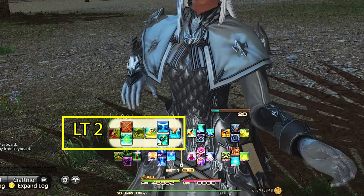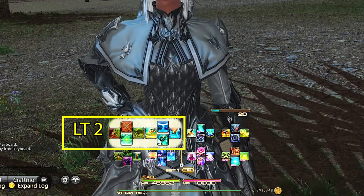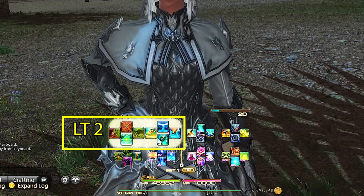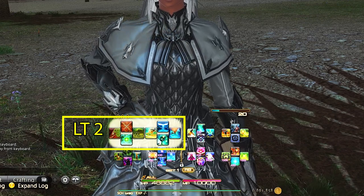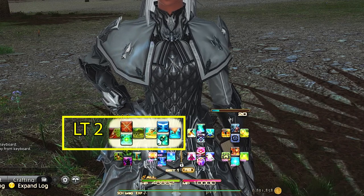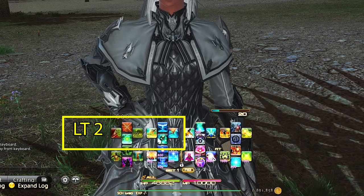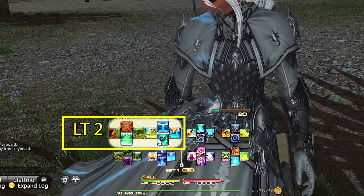Lastly, our Left Trigger 2 D-pad has Protraction, Sacred Soil, Limit Break, and Energy Drain. Protraction is essentially our tank buster mitigation, while Sacred Soil is damage mitigation and at later levels provides regen for the entire party. Do not underestimate the power of 10% damage reduction for the entire party. Energy Drain is here to dump our Aetherflow stacks in case you didn't need them for healing and your Aetherflow is about to come off cooldown.